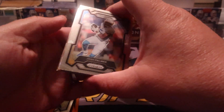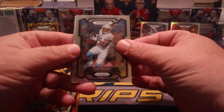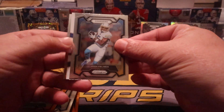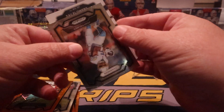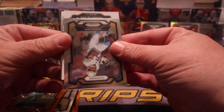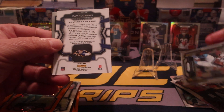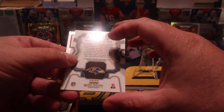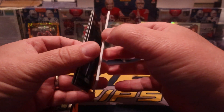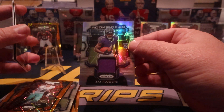Hopefully this one makes up for it. We got something in the middle — we got a backwards card, oh it's gonna be — that's Zay Flowers. Zay Flowers — was it the napkin? Authentic yeah, memorabilia it is. Zay Flowers on the rookie gear.